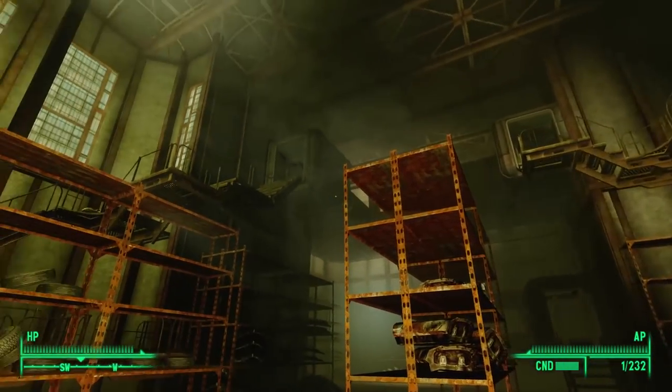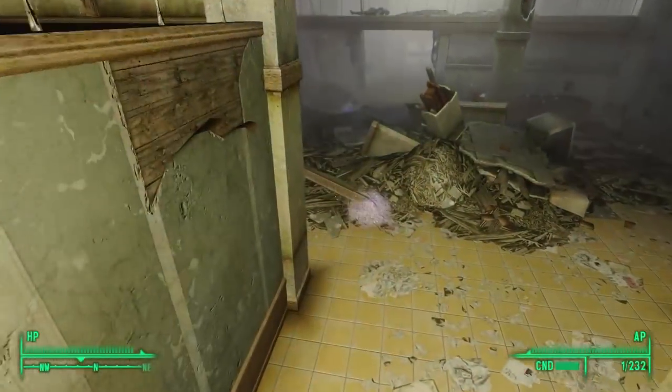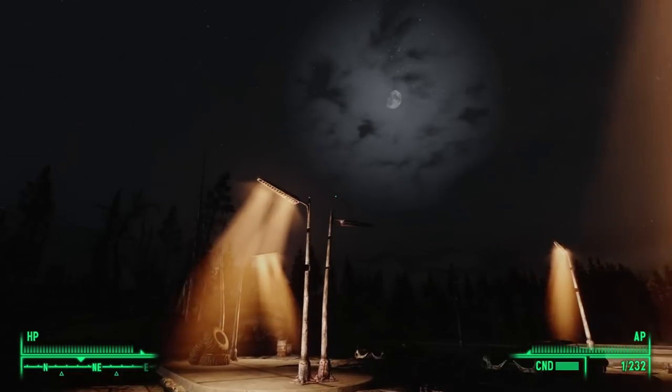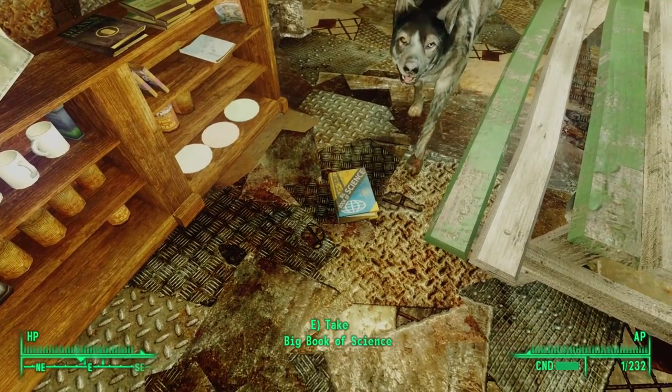And with that, we've explored every pod and all three sections of the Corvega factory. We head back to the entrance, out the door, and into the moonlit night. Back at home, we need to find something to do with all these books we just looted — I'll just stack them on this shelf for now.